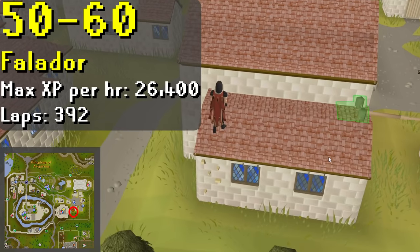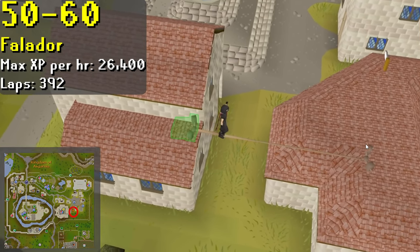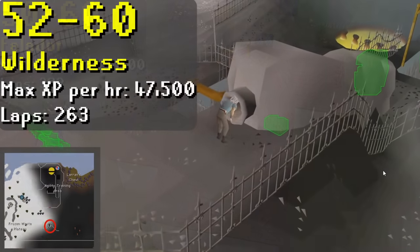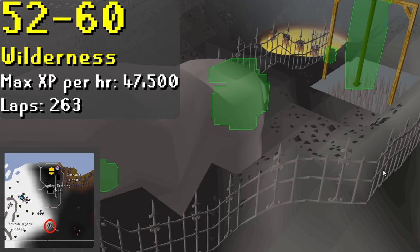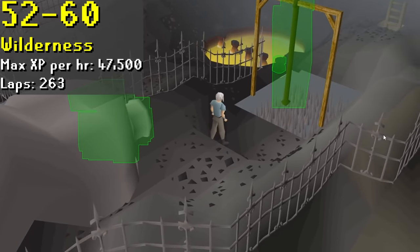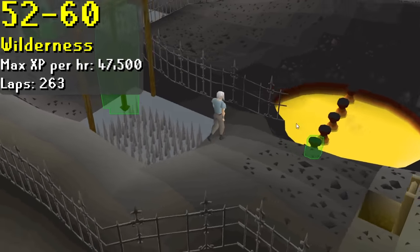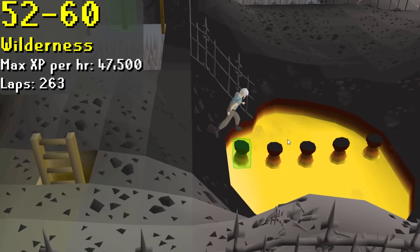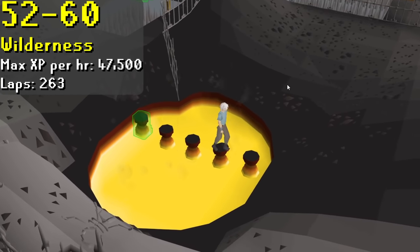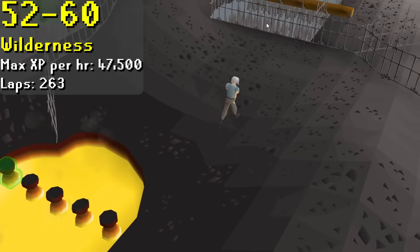From levels 50 to 60, you'll be doing the Falador rooftop course. Nothing too special about this one — it's just a few thousand XP more per hour than the Canifis course. Another option once you hit level 52 is the Wilderness Agility course. I'd recommend bringing stamina potions and maybe some food, and that's it. This course is in the wilderness and is actually a PKing hotspot, so you don't want to bring anything you don't want to lose. Don't be that guy who forgets to deposit their stuff before training here.